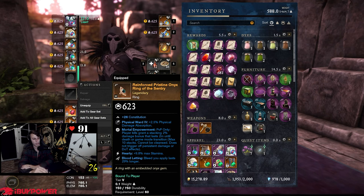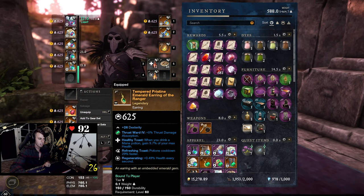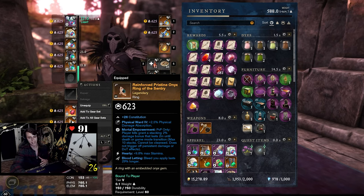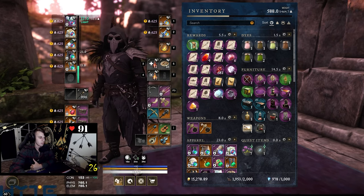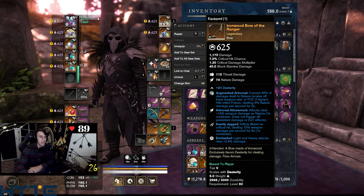The amulet has Shirking Empowerment — power through dodging. My ring is important: it's Blood Letting. Blood Letting makes bleeds you apply last 29% longer, which works with Keenly Jagged, Tondo, and the bleed on Rain of Arrows — lots of value there. Definitely get yourself a Blood Letting ring. I'm still running Mortal Empowerment even with the nerf; I still like it. My earring is the same one I run on pretty much all my builds: Healthy Toast, Refreshing Toast, Regenerating — those mana potion heals every ~10 seconds are filthy.